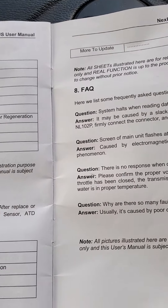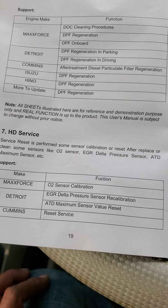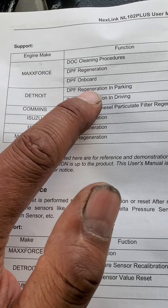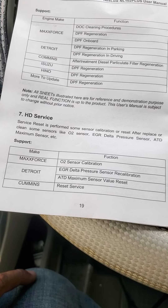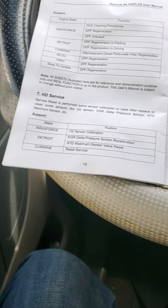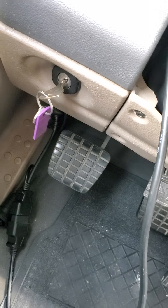You choose Detroit, and then you can choose either DPF regen in parking or DPF regen while driving. When you choose Detroit and do the DPF regen in park, it jumps you to the next screen and then it says to press the clutch.